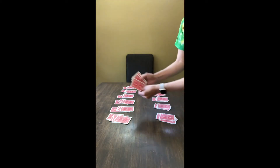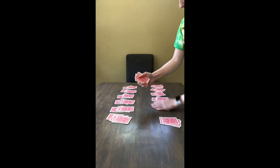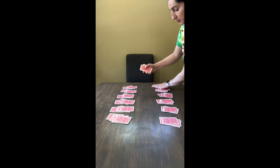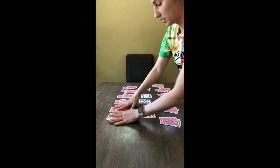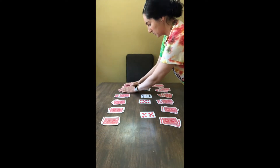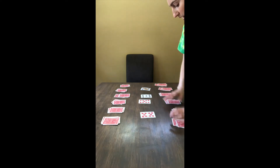After each pile has four cards, you will have four leftover cards in your hand. These four leftover cards will become the cards in the middle. And it will look like this — so this is the setup of Monkey Butts. You want to straighten out your cards, make sure everything is in order, and get ready to play.